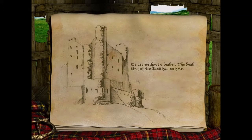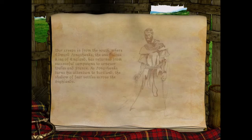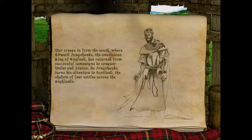We are without a leader. The dead king of Scotland has no heir. War creeps in from the south where Edward Longshanks, the avaricious king of England, has returned from successful campaigns to conquer Wales and France. As Longshanks turns his attention to Scotland, the shadow of fear settles across the highlands.